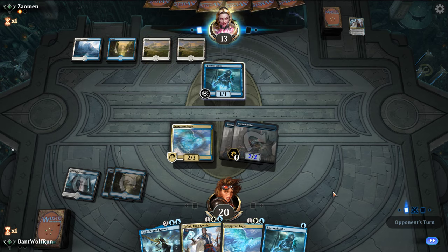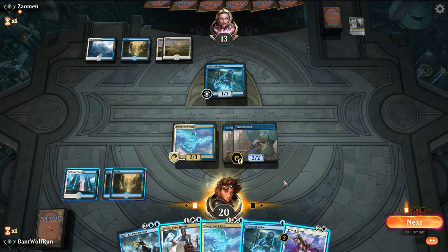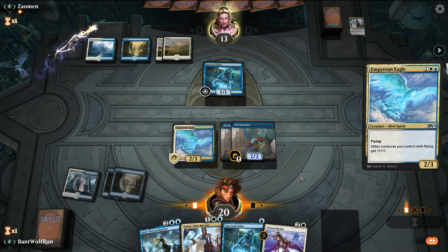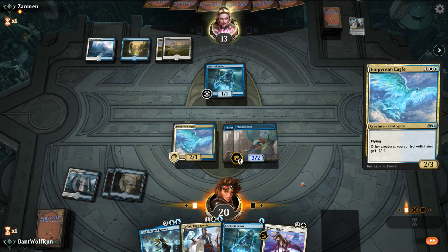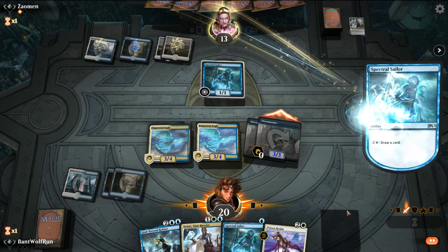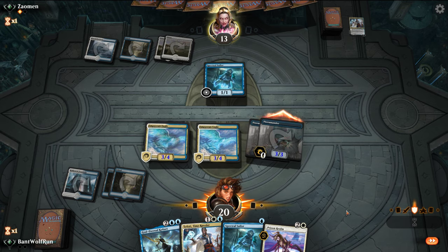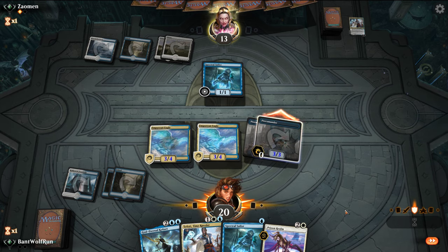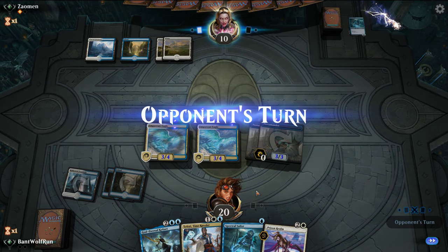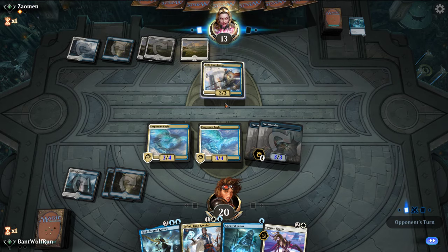Sailor gives them value long term; Teferi's got a turn where it's not doing much. Force their hand — I'm not going to attack with the Eagle, just attack with the Pteromanders. See if they block. I'm just going to attack with the Pteromander, so we'll take the block here. Next turn I'm going to drop Teferi — we should turn off Settle. Teferi bounce it. Smash in.